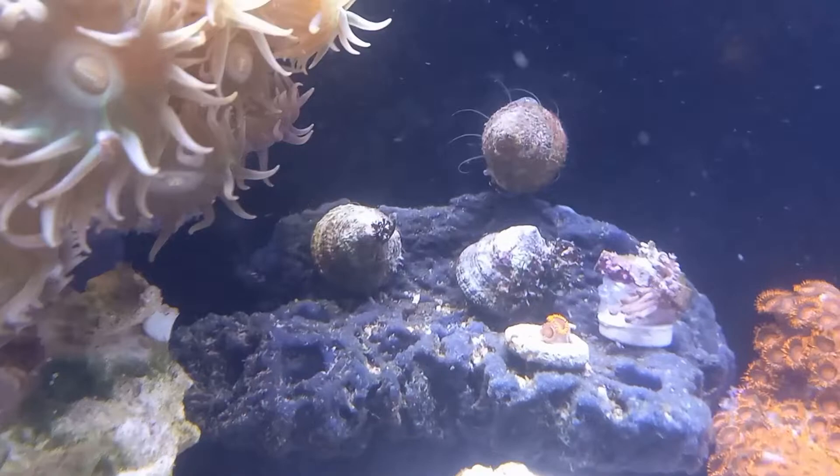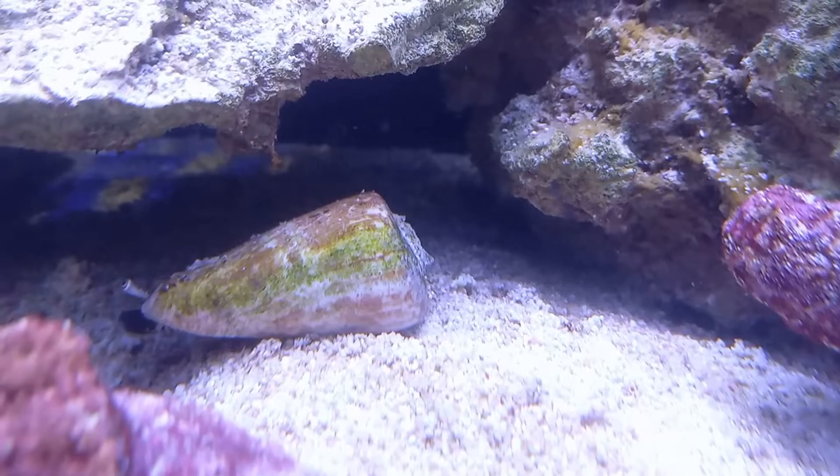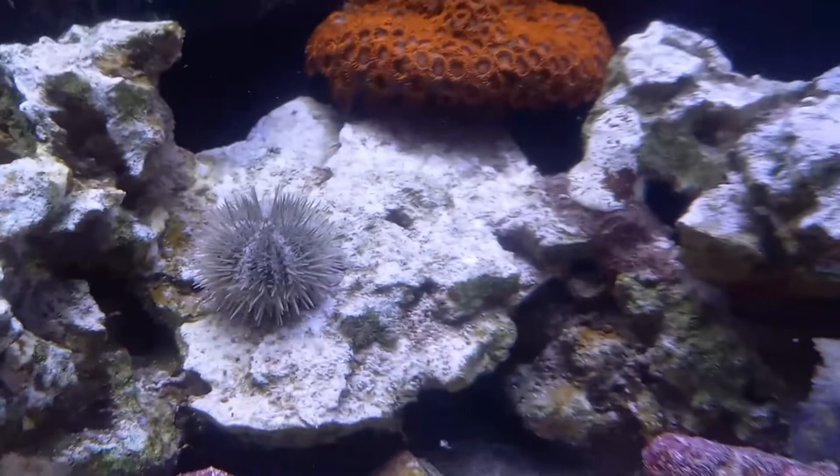Mr. Snuffleupagus is a fighting conch snail. So I got Ernie for the rocks, and Mr. Snuffleupagus to clean the sand — as he's doing now. The cleaner shrimp and the coral banded shrimp are there to clean any debris or food that might have dropped — they'll clean it up on the substrate.